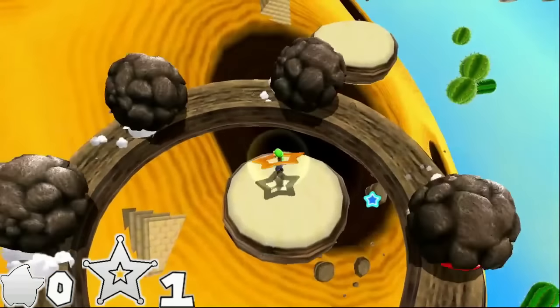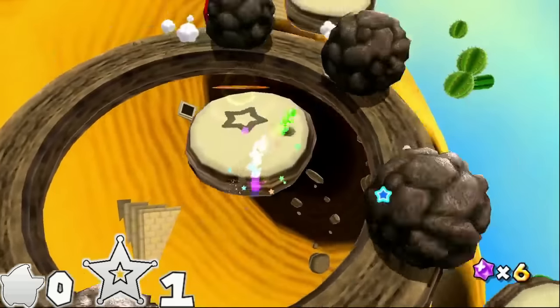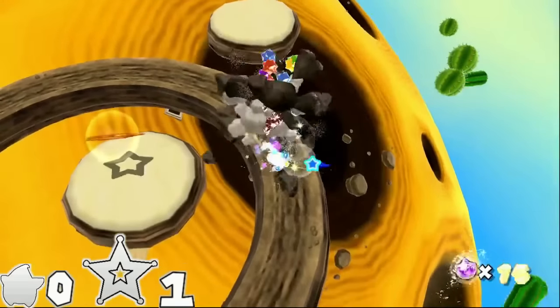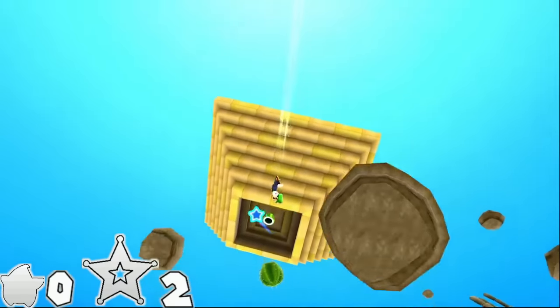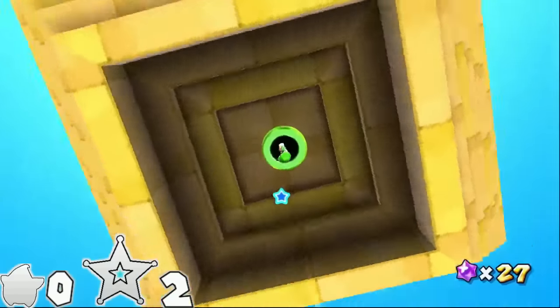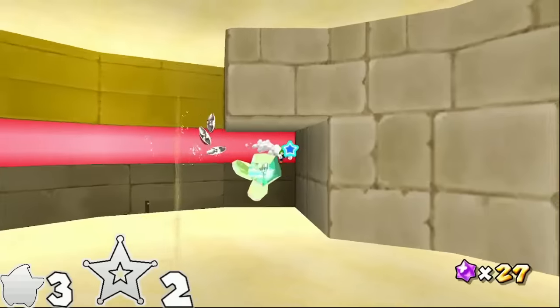Treasure of the Pyramid is accessed through a hungry luma. There's a hidden invincibility star in this disc planet, so use that to destroy boulders and head inside the pyramid. Here you navigate a shifting sand maze to find five silver stars — inside of crystals. Collect them all and beat this star in seven spins.